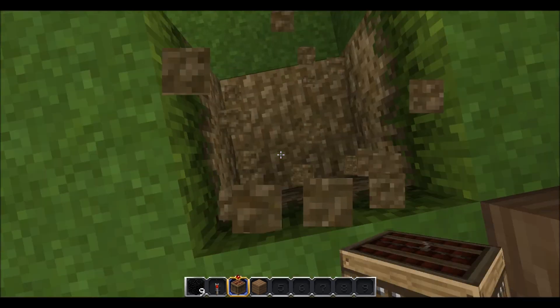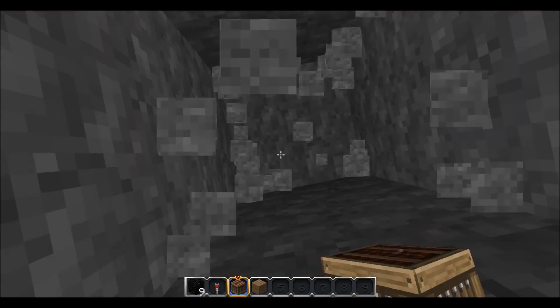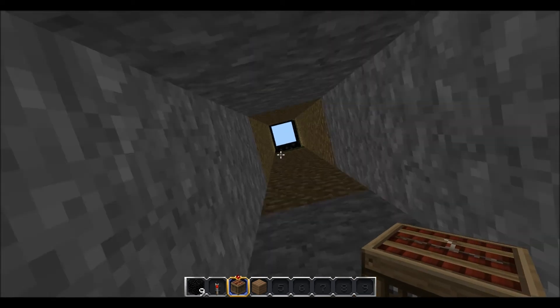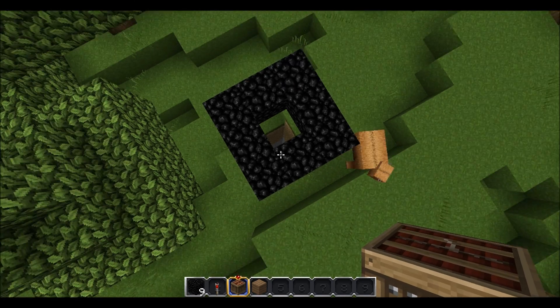Be sure to dig down about one, two, three, four, five, six, seven, eight, nine, ten blocks before starting the trap. The reason for this being that you do want the TNT to explode right next to the machine.